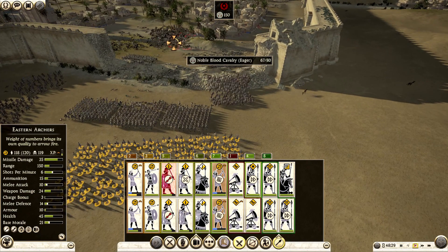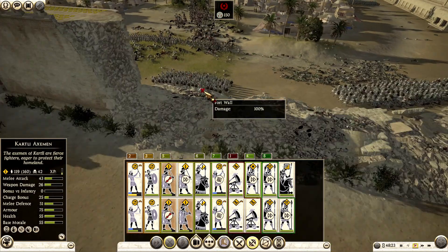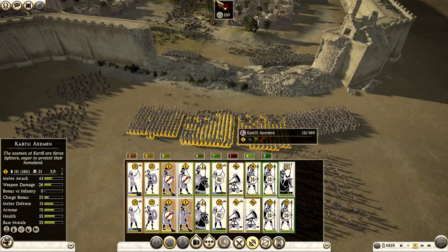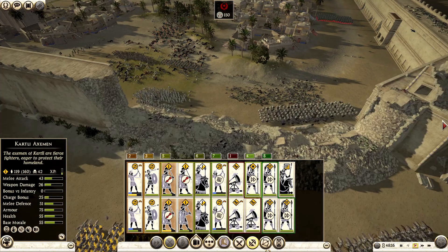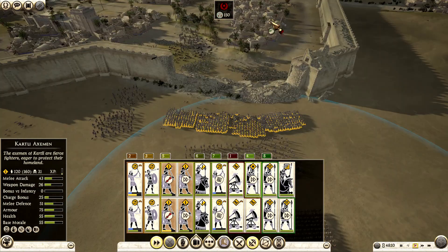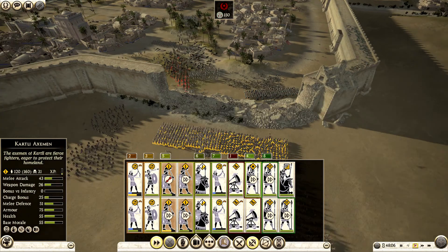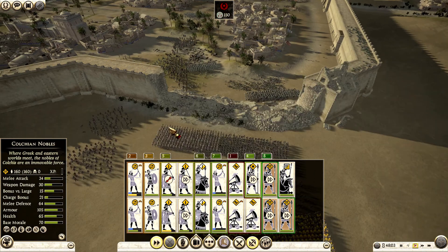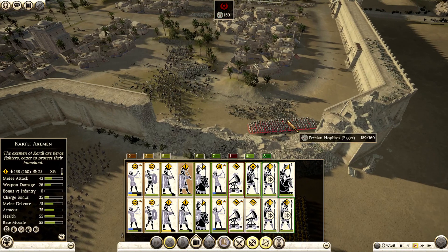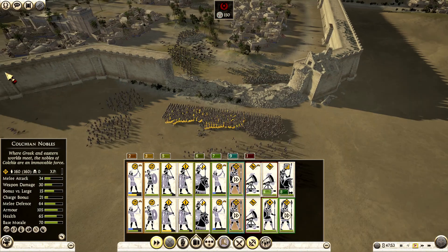Keep shooting these archers. They're getting hit by these javelins. These are Persian hoplites — we need more archers. Let's prepare for the assault now. We can't charge with cavalry here because they are hoplites, so we must send in infantry first. We'll send this unit to face them, and a couple of spearmen here to stop their cavalry from flanking.